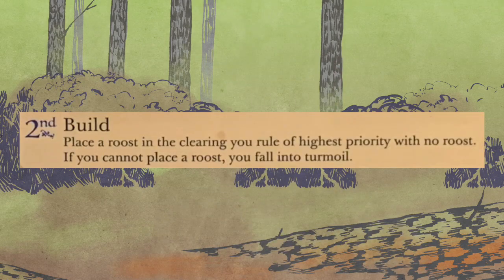Second in daylight: resolve all three of those actions for all four columns, and only once you've done that, you're going to build. Place a roost in the clearing you rule of highest priority with no roost. If you cannot place a roost, you fall into turmoil. This is the only place the Electric Eerie can fall into turmoil — they are not like the human birds that can turmoil at any of the given actions. It has to be during the build step; it's the only time it can happen.